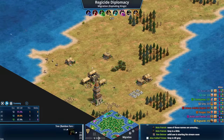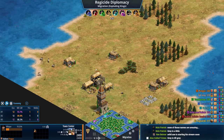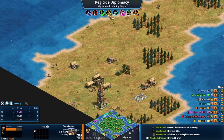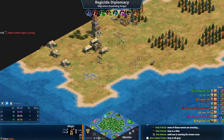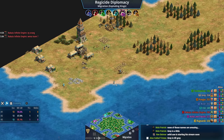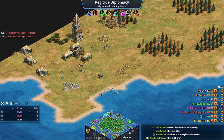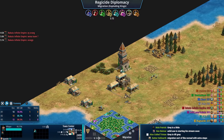Sometimes everyone's so focused on the middle that they leave their king on their island, and water control can lead to kings being sniped — definitely something to watch. There's lots of build-up time here. Red is already talking to orange, and we'll see what orange says. We've got some early teams forming.